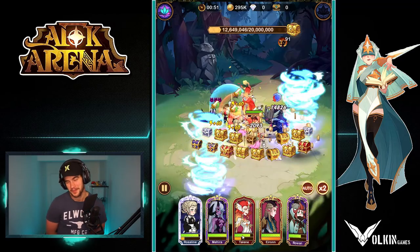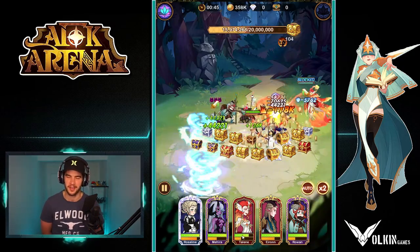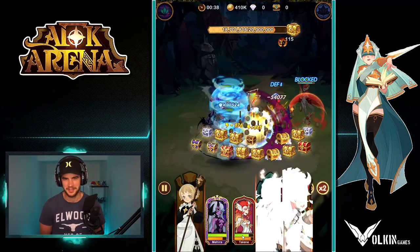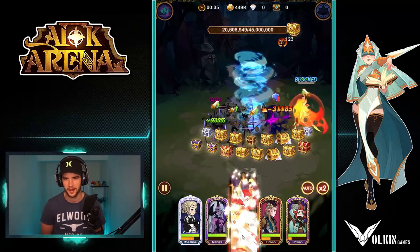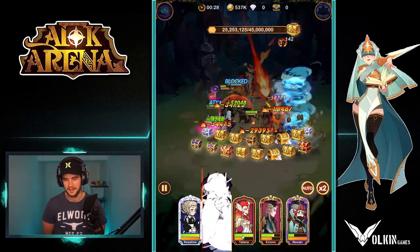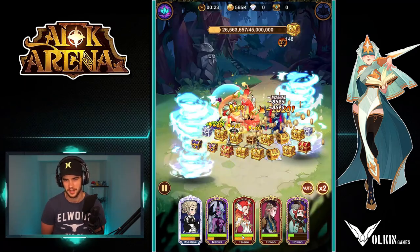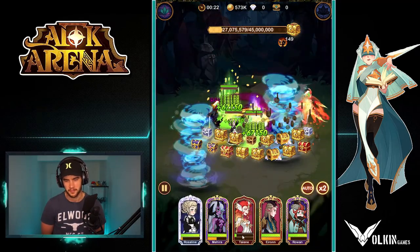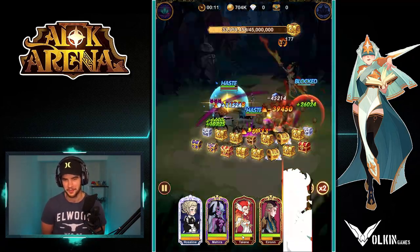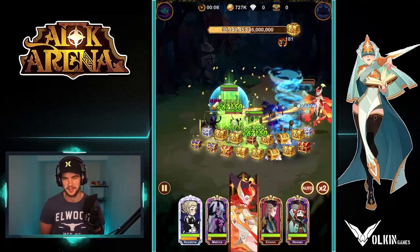I just realized that's the first ascended hero on this account and it's the Rosaline. I can't believe I haven't done it. It's probably because on the other accounts I get all the Rowan copies and stuff like that and I build them first. I'm definitely keen to see if we can get it — is it like 40, 45? I don't think we'll get the 45, but I'm hoping we can. Taylene's got the blade. It's going to be the AOE. It's probably going to kill Rowan. 20 seconds left, we need 15. Can we get it? Taylene does have the blade so her damage is going to be scaling up a bit.